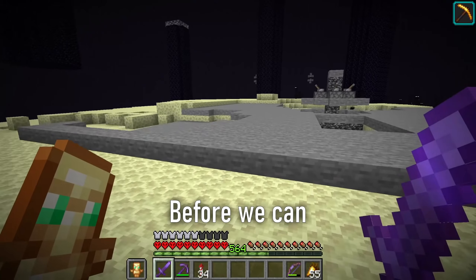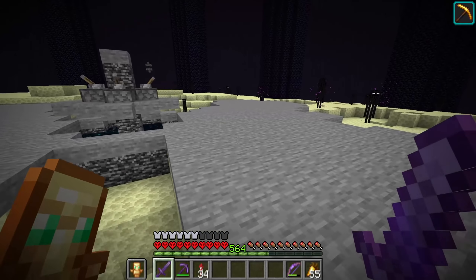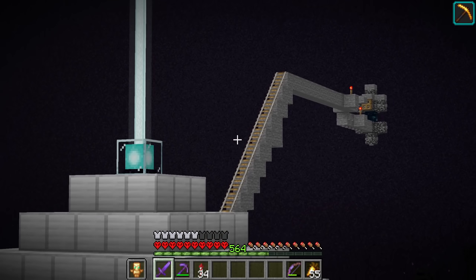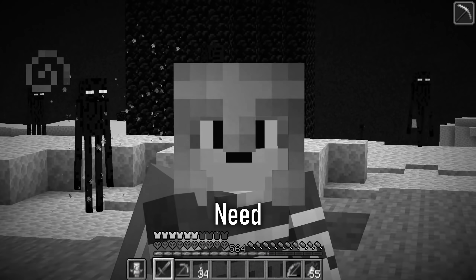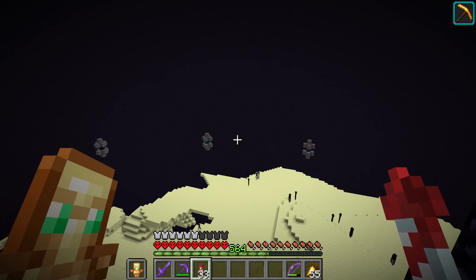We got a lot of work to do before we could actually start adding the grass. As you can see, we've got a ton of slabs and we've also got a rail system. All of this I used to transport the shulkers and stuff, and we don't need any of this anymore. We're gonna have to get rid of all of that.